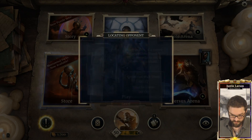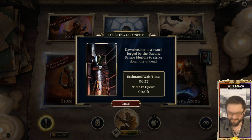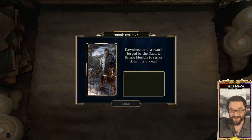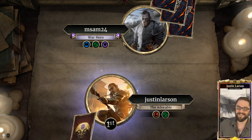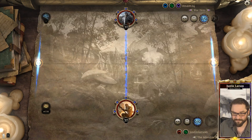Howdy folks, Justin here. We're returning to a classic - Market Archer. I don't know how well Market Archer is positioned right now in the meta, to be honest. It obviously loses to the turbo Petamax's Abomination deck, which I'm starting to see on the ladder. Let's see how we do against MSAM 24 Telvani.